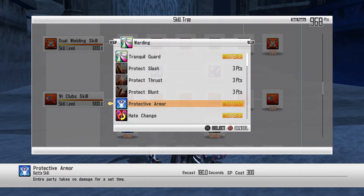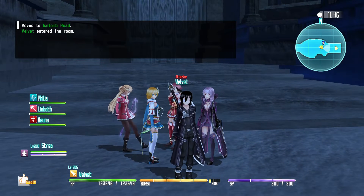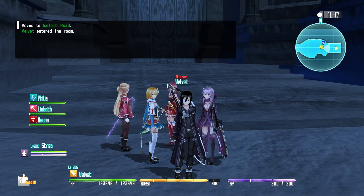Protective armor works on you and your AI, and I believe it may work on outside party members in multiplayer — I'm not entirely sure. I would suggest using one of these damage reduction buffs and then as soon as the other one runs out, immediately use the next one, because you are going to be getting hit from a lot of enemies. So those are pretty much the things you need — now let's get in there and see how this goes.